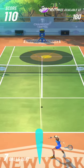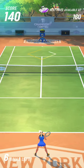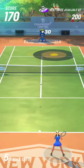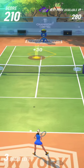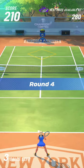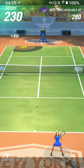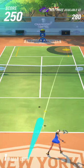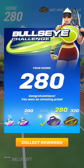You tap the Start button in the Bullseye Challenge screen to enter the match. You can see how many free tries are available right above this button. Once the game begins, a moving target will be projected on the court and a ball-throwing machine will throw balls in your direction. The target is divided into three areas and each area grants a specific amount of points. You need to score a minimum amount of points to unlock and claim a prize.